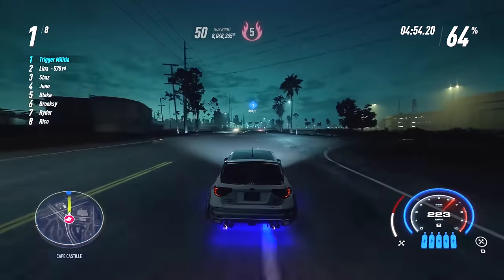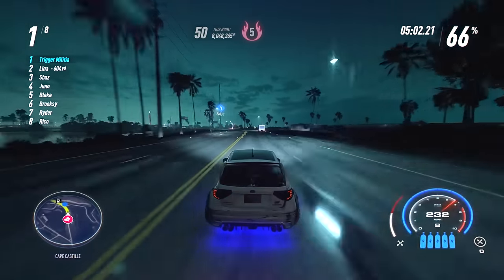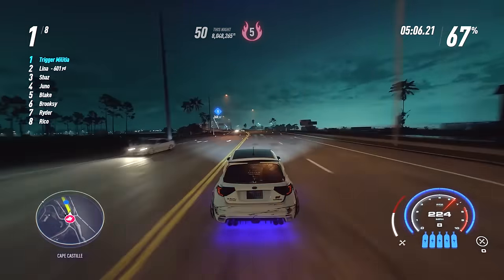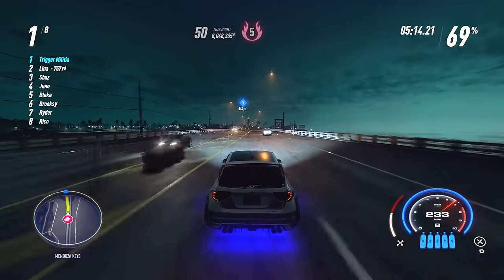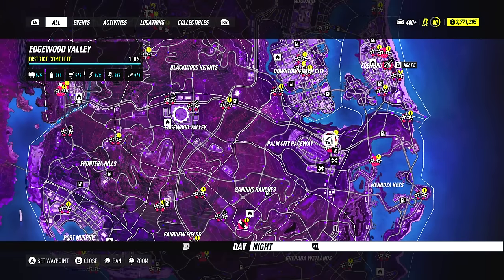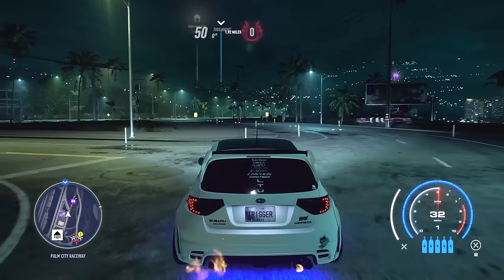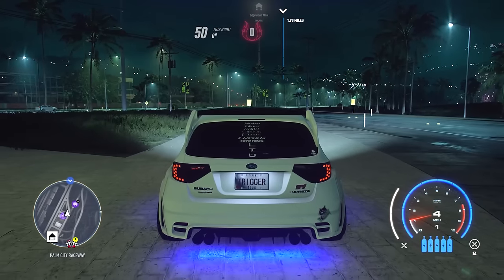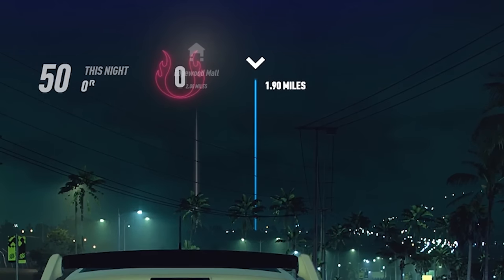It is way easier to lose the cops during a race than outside of a race — they seem to fall back faster because there are several targets for them to chase, like the AI racers racing against you. Another suggestion: have a spot that you know how to lose the cops every single time, like the mall rooftop. This works really well because the mall is almost dead center in the map. Drop a marker on that spot and your marker will always be there so you can see it in the distance. It will act as your north star if you get into trouble.